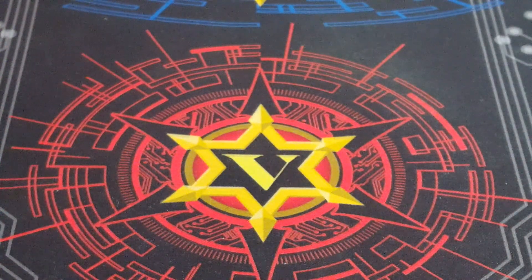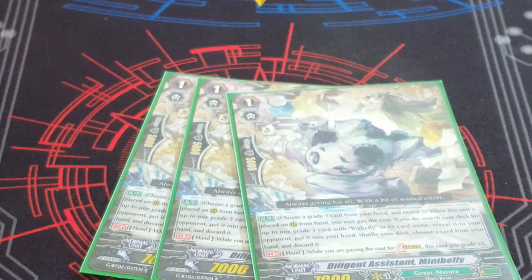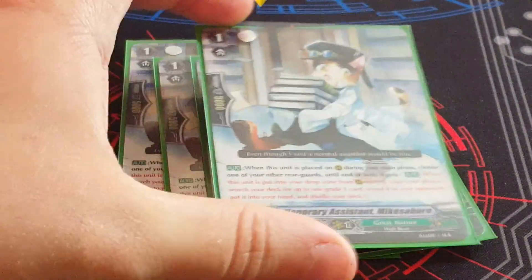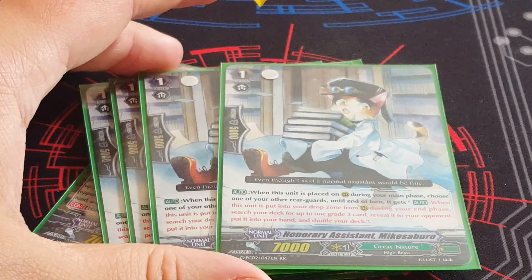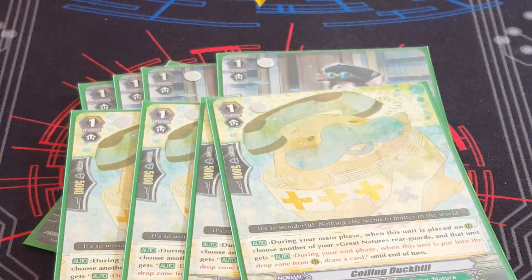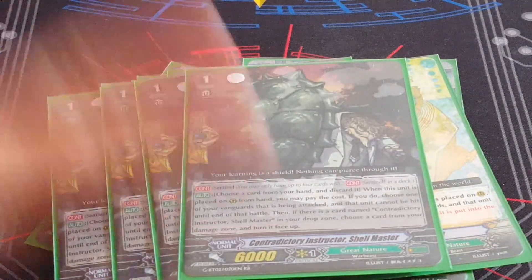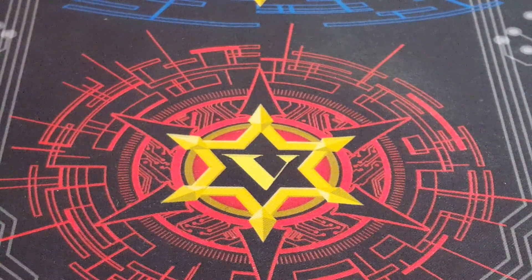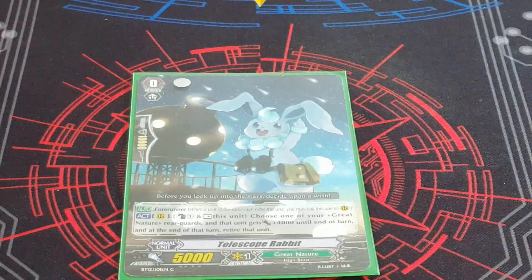For the Grade 1 lineup: 3 Mini Belly to help stride since we have fewer Grade 3s. 4 Mik Sabaru — this card is fantastic and helped out the clan immensely. Duck Bill, and 4 damage-flipping perfect guards. You don't necessarily need them in this build, but they do help. For the starter, I'm running Telescope Rabbit. He's helpful in the sense that you can use him on turn 2 — if you didn't draw a Grade 3 and want to play Mik Sabaru, you can use the rabbit to boost something so it will die, get your search off, and grab your Chat Noir.